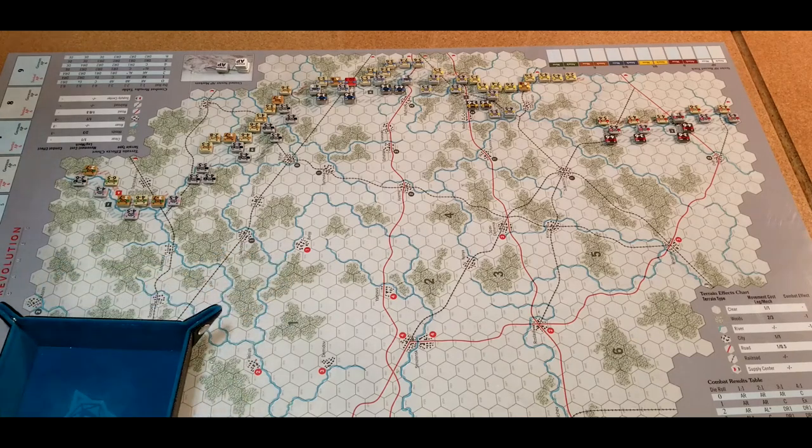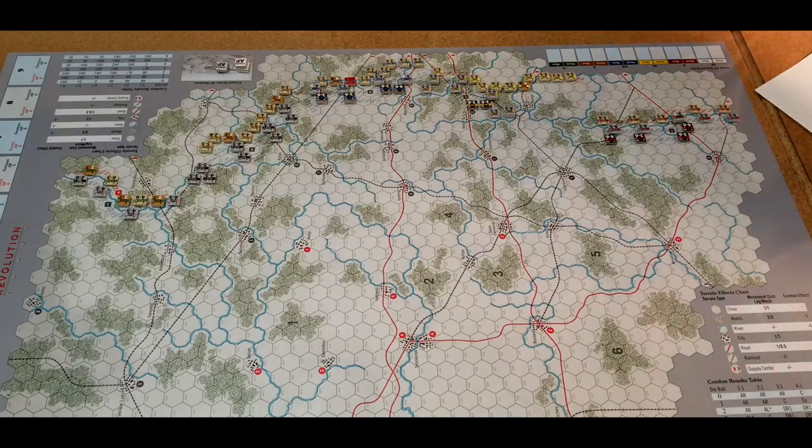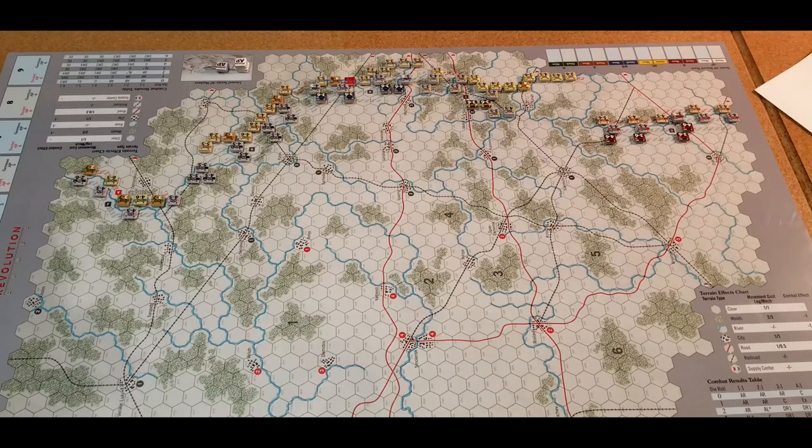Let's try and play some Red Typhoon, and we'll just film it as we go. May not say too much, but we'll see what happens. Looks like the game's pretty simple — it had six pages of rules.